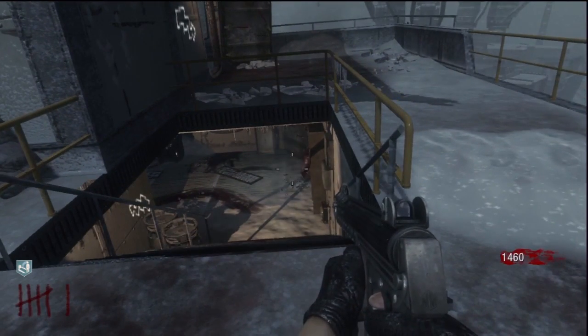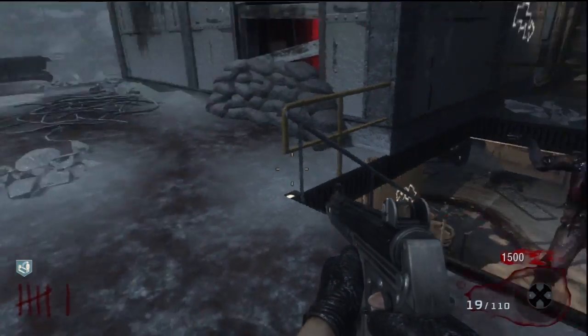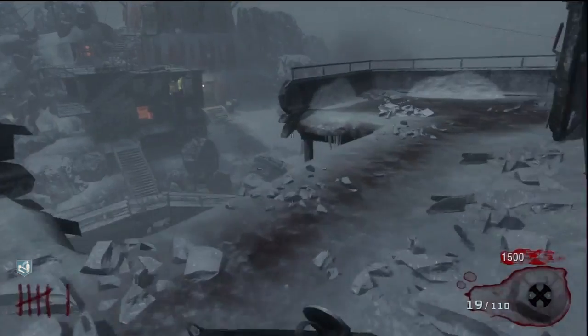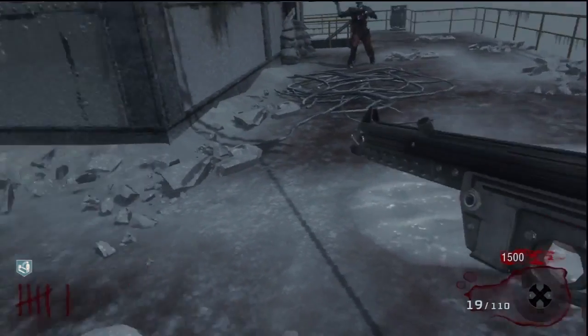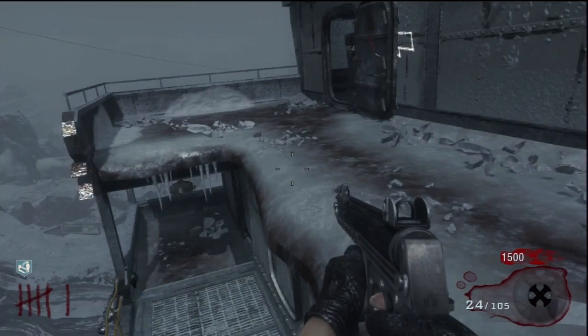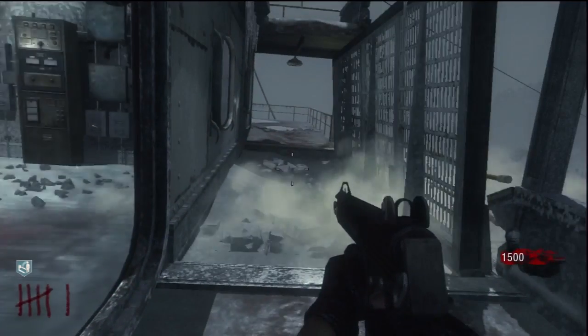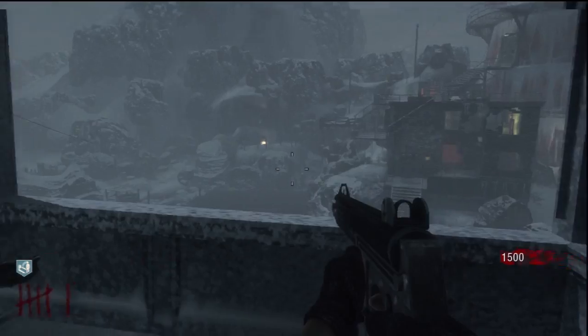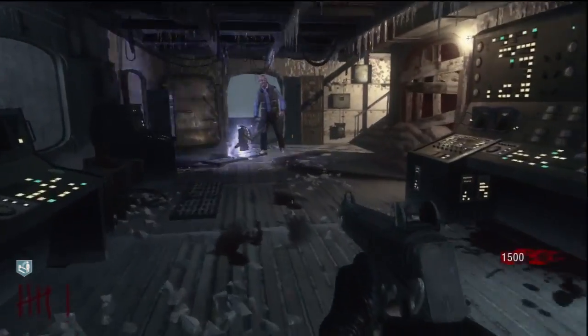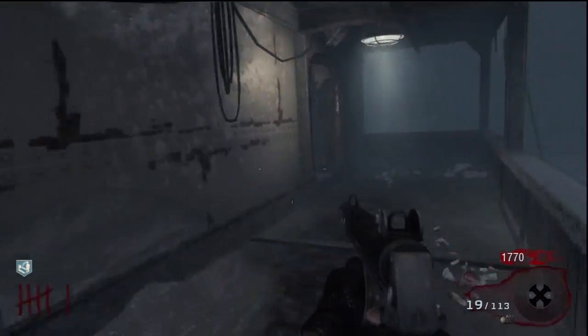Here I have a zombie — I'm going to shoot him, get a couple bullets into him. We're only on round six, but when he gets close to me I'm going to drop down onto the launcher. It'll launch him and kill him, and then he will respawn. So instead of causing the round to end, which you'd expect, it actually just causes him to respawn. You shoot him again and follow the same process.